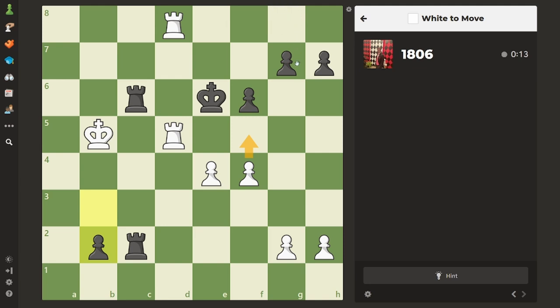It looks pretty easy actually. I think that's it — just moving the pawn and then he moves up top-right, and then we just move the rook up. And he's almost ejecting, yeah, because with these two spots we come in.